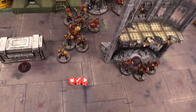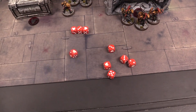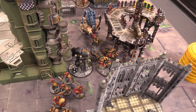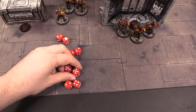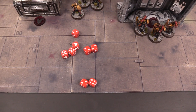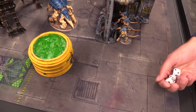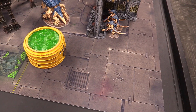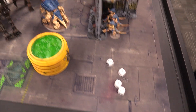The Exocrine swings back at the Captain — reduced by one attack due to Shadow Keepers, hitting on threes. Only one hit, wounds on threes, AP minus one — Josh goes to a three-up armor save and the Captain is fine. The Tyrannofex swings at the Captain too — two misses and one wounding hit, but the Captain fails his armor save and fails his five-up damage ignore, going down to seven wounds remaining. End of turn — Josh scores three more victory points.